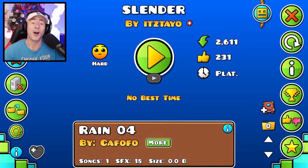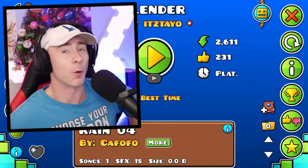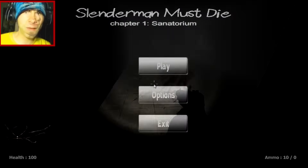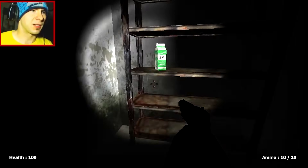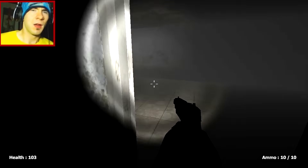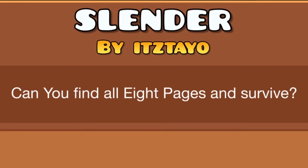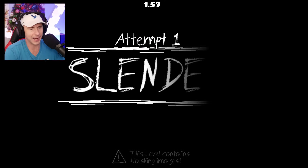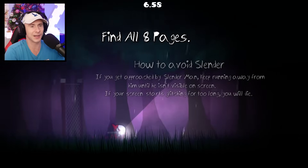The next horror level is unrated — I just typed 'slender' into the search bar to find a slender level. You guys remember Slender from YouTube 2012? It was insane. I have a playthrough from 2013 still on my channel if you want to look it up. This level is called Hydrogenated Milk — can you find all eight pages and survive? Yes, I can. This level contains flashing images — we are playing Slender in Geometry Dash, I never thought I'd see the day.